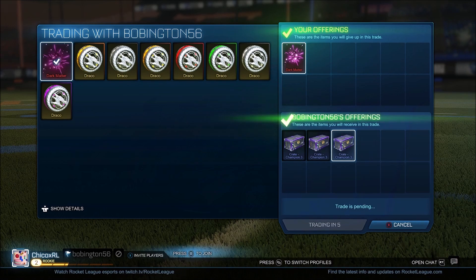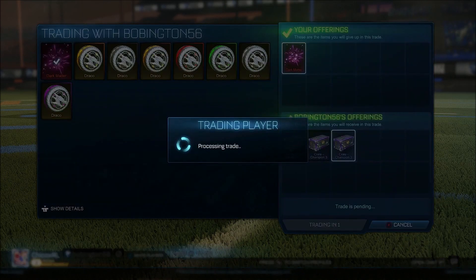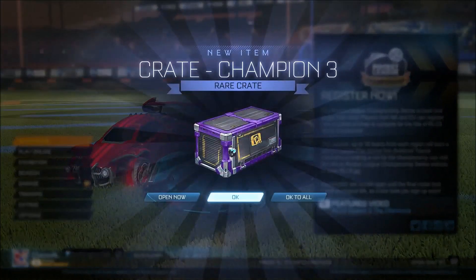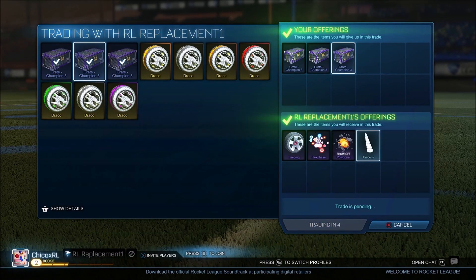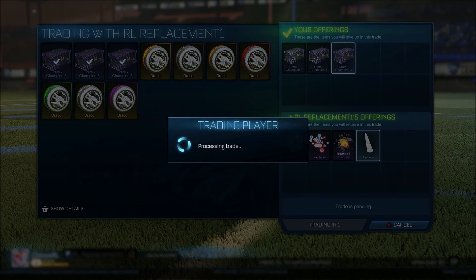Our first trade of the video — we are getting three CC3s for our dark matter, which goes for around two to three crates, so I'll take that. For our three crates we are getting fire plugs, a hex phase, show off polygonal, and a unicorn topper. Just for three crates, I'll take that.